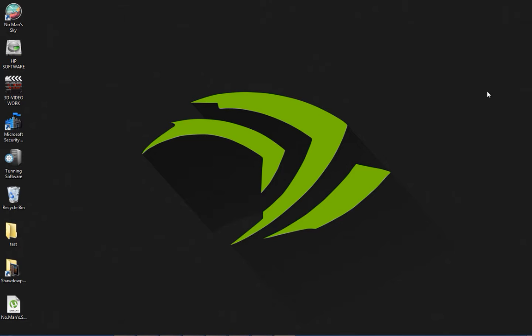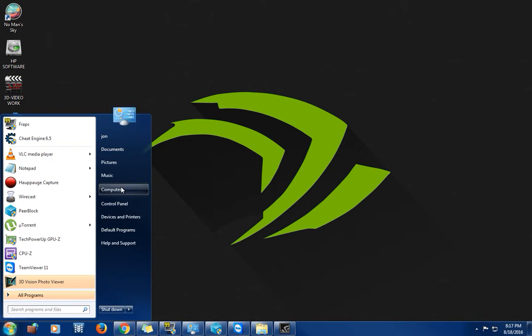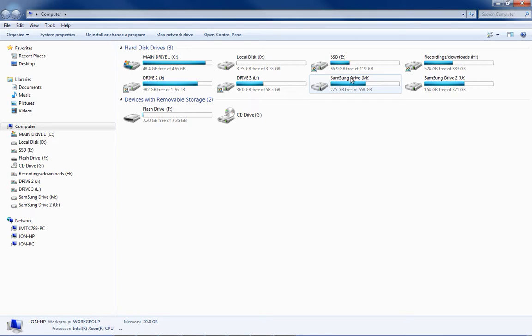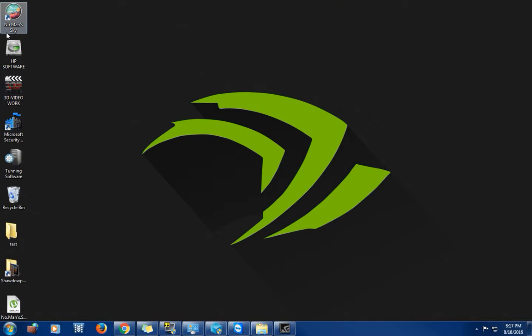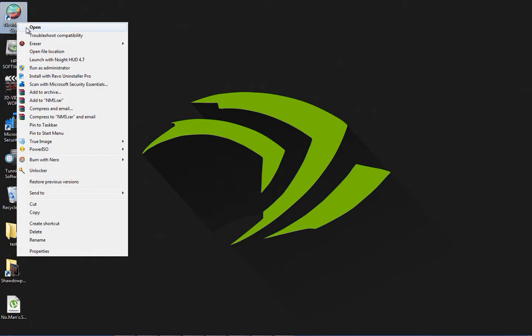I found a way to fix this so I'm gonna show it to y'all now instead of wasting time talking about it. Before I open up the game, the first thing you want to do — I had the game on my desktop, I'm gonna put it in my games folder. I usually don't install games to my desktop but it's fine. First thing you want to do is right-click on the game, whether it's on your desktop or in your folder.